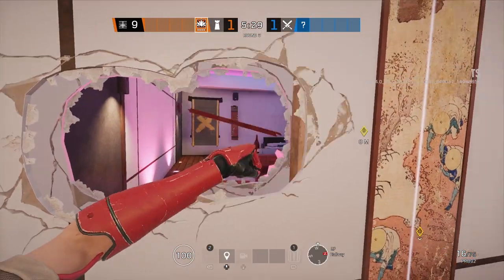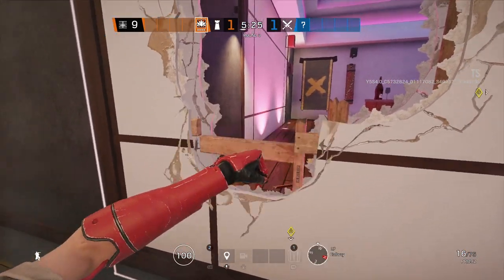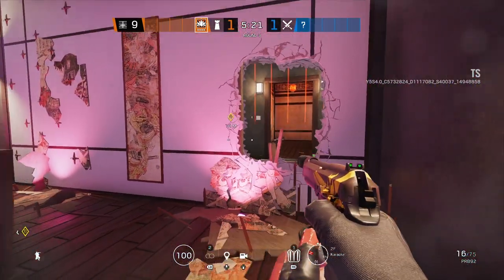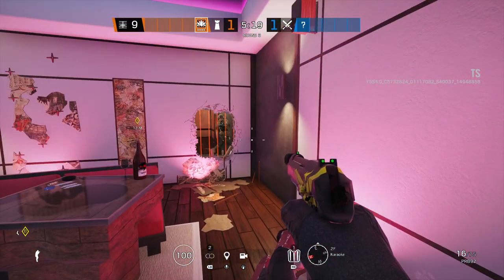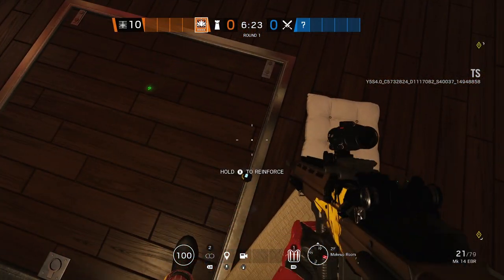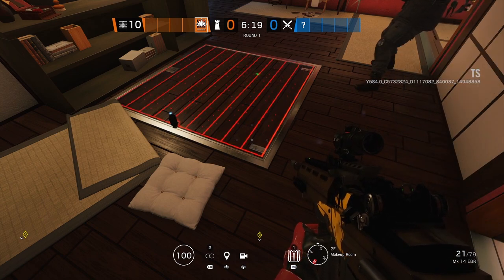The laser gate attaches to the tops of doors or tops of walls, taking up exactly the same amount of space as a reinforced wall would. You can also attach it to hatches, and whether or not you put the gadget on first or afterwards, you can still reinforce that wall or hatch even when the gadget's on it, which is very nice.